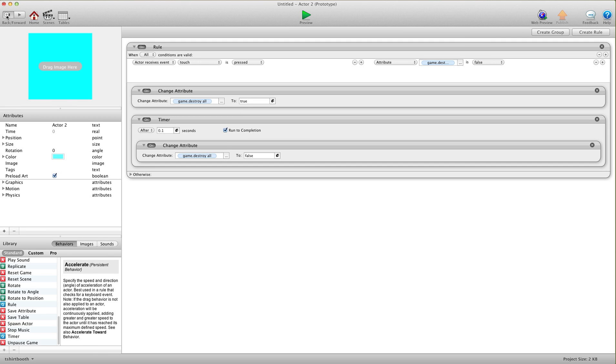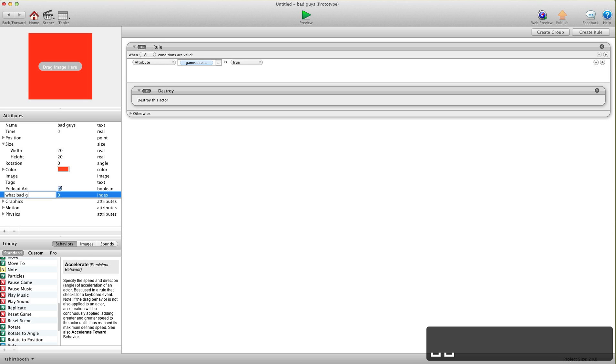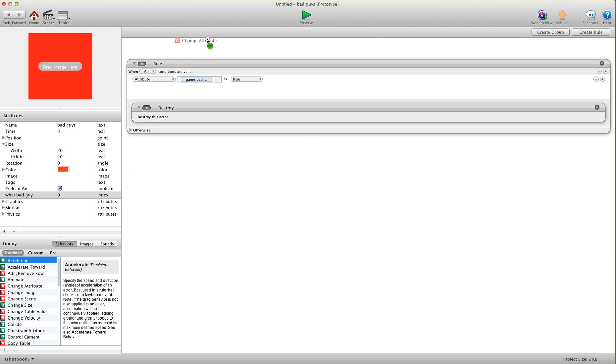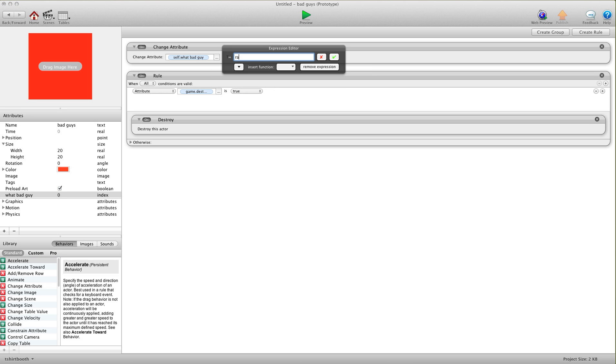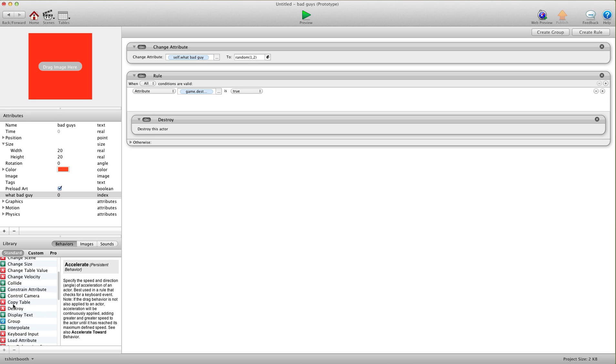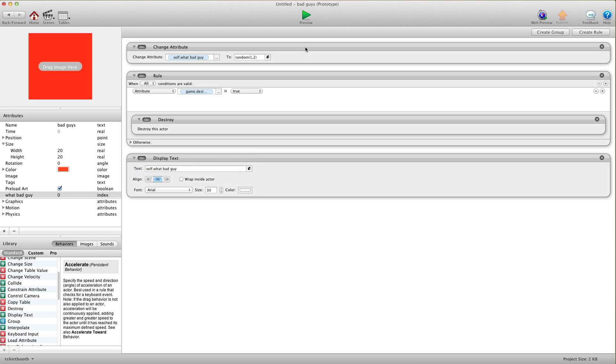So that's how to destroy a large group of actors with the press of one button. But let's say you want to do it to different actors. We're going to go into our bad guy and add a self attribute — an index attribute — and call it 'what bad guy'. We're going to put a change attribute behavior and change self 'what bad guy' to random with one comma two in brackets. So when this actor is spawned it's going to be assigned either one or two. Then I'll tell it to display self 'what bad guy' so we can see what's happening.